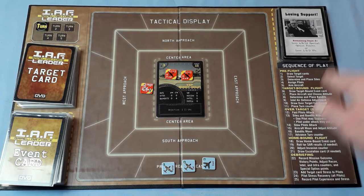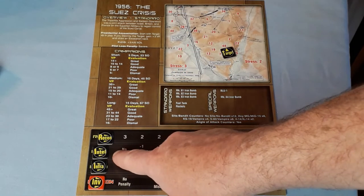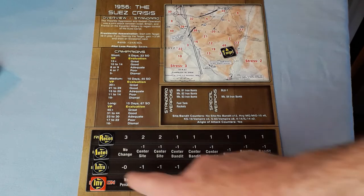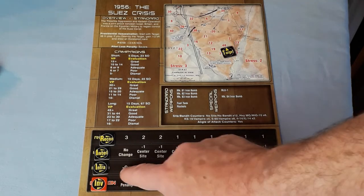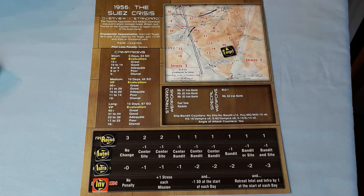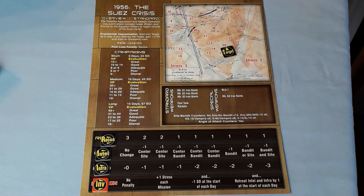Intel air defense adjustment — there's no change. The Intel track doesn't matter too much for this campaign at the moment. That will add or take away the number of hits you have to do on the target — currently it's zero, so it's as is. The target is in the stress-two area, so all pilots will get plus two stress at the end of the mission.